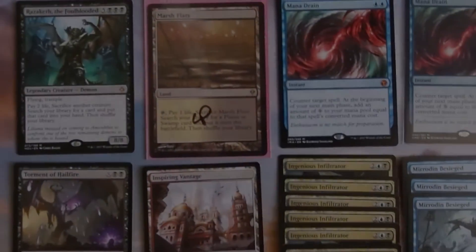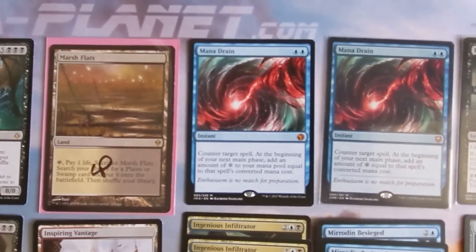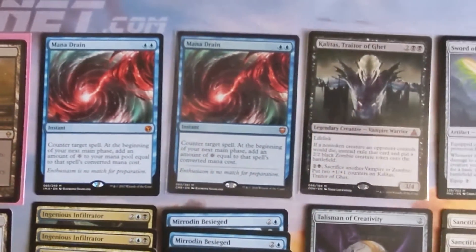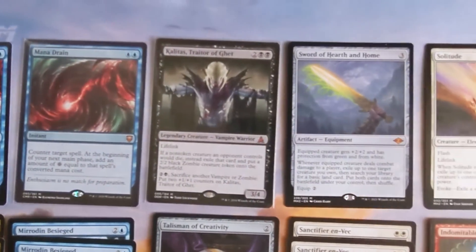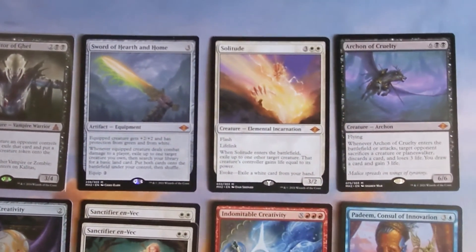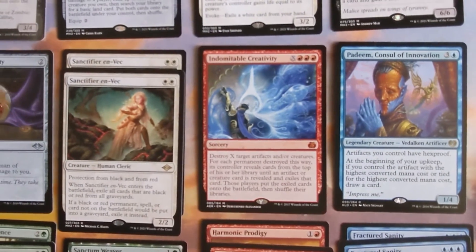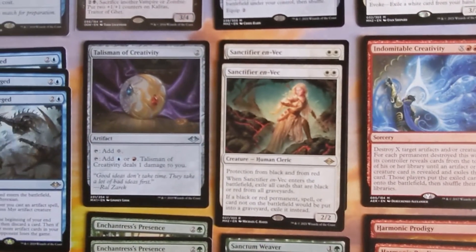Check out some of the Magic cards we just picked up. We got a Razaketh from Hour of Devastation, a Zendikar Lightplay Marsh Flats, two Mana Drains, a Kalitas, a Sword of Hearth and Home, a Solitude, Archon of Cruelty, and a bunch of other mythics and rares from Kaladesh and Modern Horizons 1 and 2.